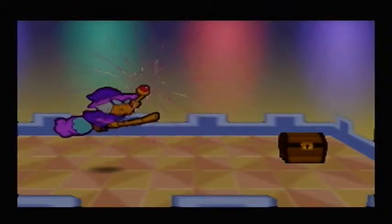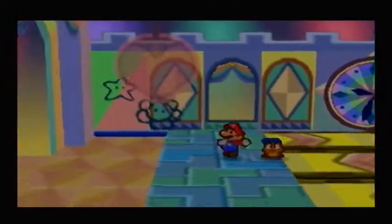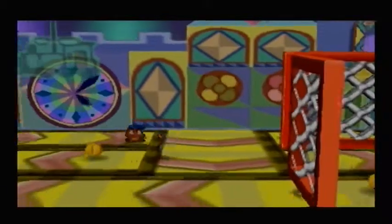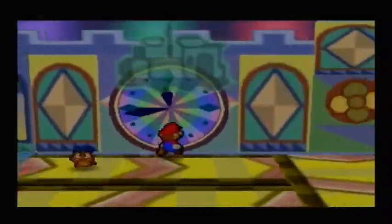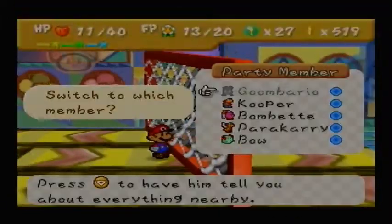Oh, and anyway, there's Kammy Koopa again, with a soda can. And conveyor belts. I can't believe I just solved that puzzle. I mean, it's been a while since I played this game — surely I must have forgotten the code by now, but apparently I didn't. Apparently I just remembered it.